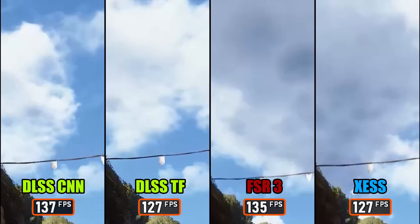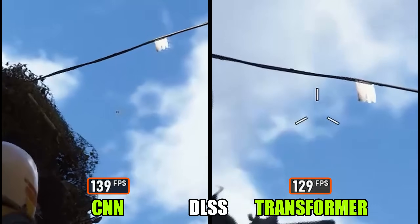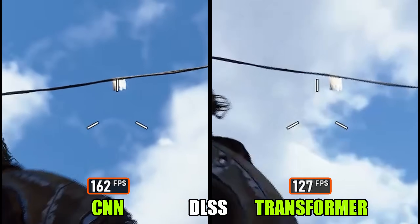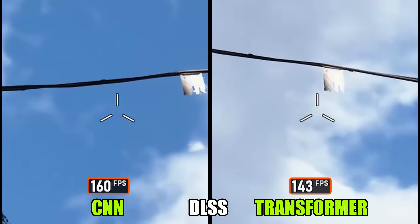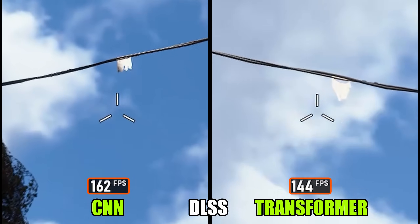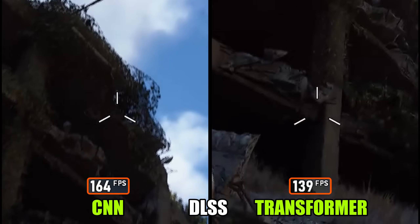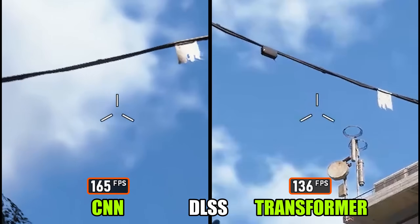Although keep in mind, this won't hold true in every scenario. Here's a quick side-by-side look at how DLSS CNN compares to the Transformer model. The main issue with the older CNN version is the noticeable ghosting — you can clearly see the trails it leaves behind during movement. The Transformer model handles this much better, reducing ghosting and producing cleaner visuals overall.